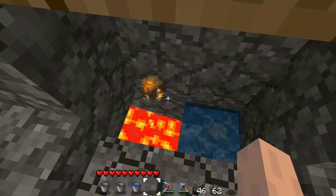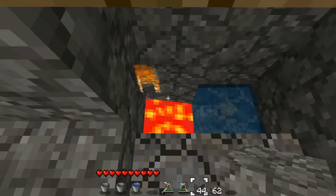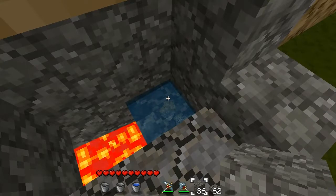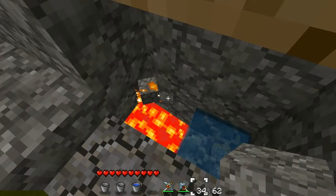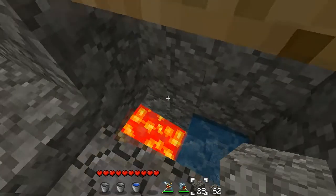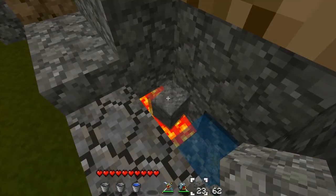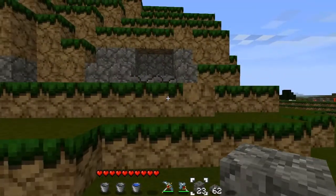This is how you build your lava incinerator slash infinite water source. Occasionally when you're throwing stuff into the lava it'll bounce back out into the water and won't burn up, but it's not really a big deal. If you stand over here and throw things slowly — well, okay, sometimes it does just fall in there, but that's the price you pay for something that looks neat. I hope you enjoyed the tutorial — be sure to leave likes and comments. I'll be on vacation for about a week but I'll be making lots more videos when I come back. Thanks for watching!